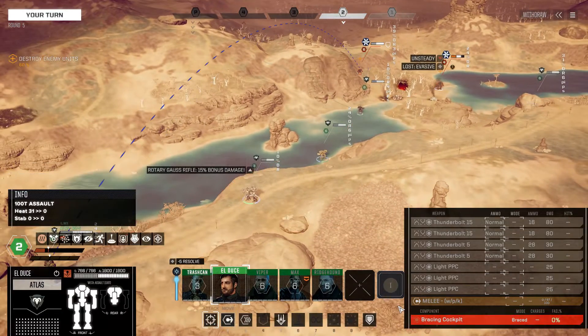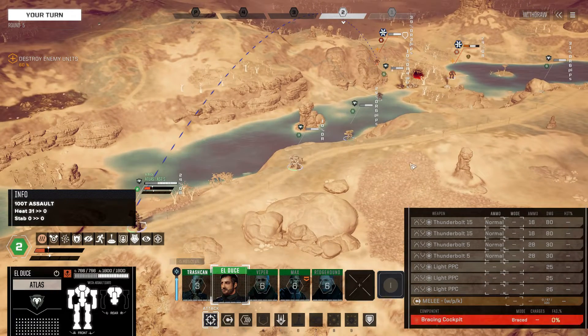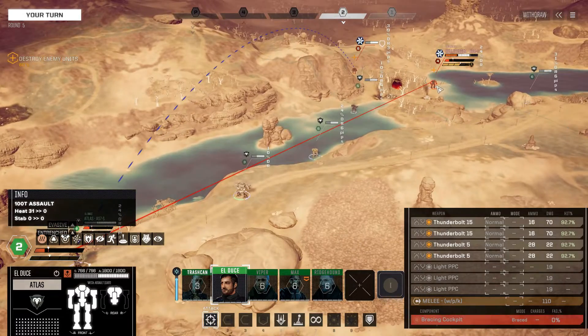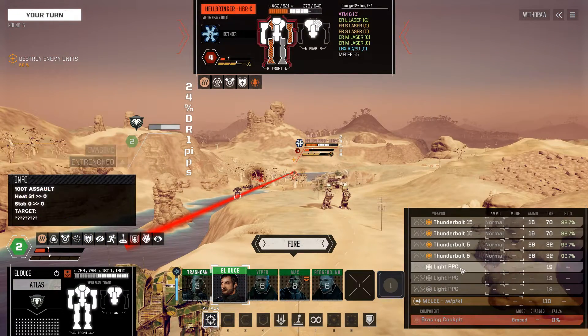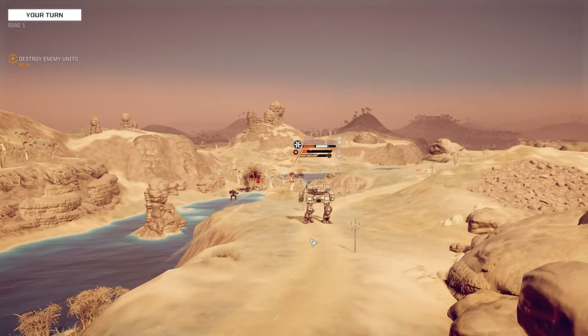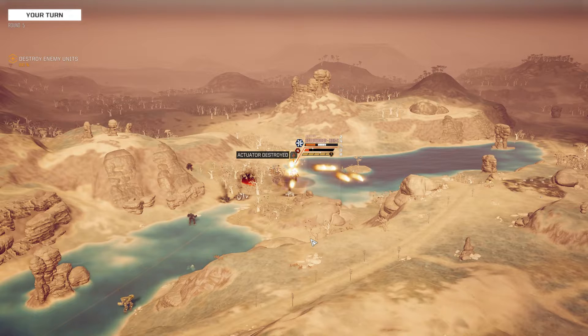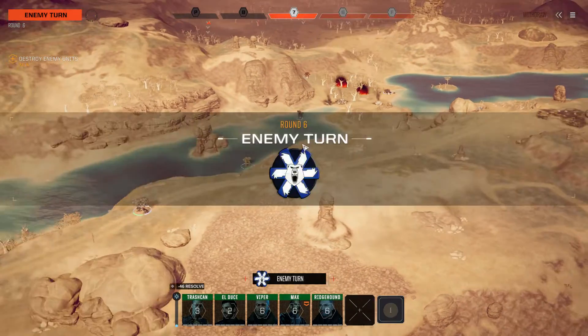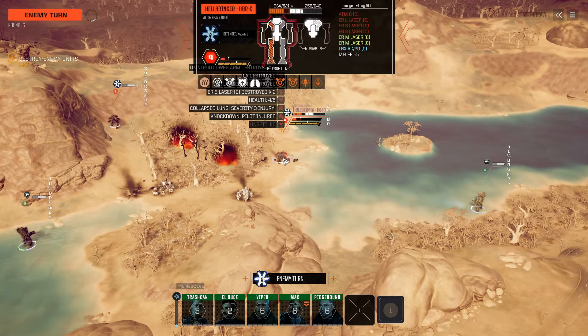We have the bracing cockpit engaged and we're a little bit out of range for the Hellbringer, but if I move up the one hex allowed with bracing cockpit, we can get direct fire. Out of range for the light PPCs, but let's fire those thunderbolts — pretty good accuracy. Actuator's destroyed, lost stability damage — that is a knockdown, and the Hellbringer is reacquainting himself with gravity once again. Pilot bleed out in two turns, and unfortunately for our salvage purposes, quite a lot of mech destruction there.